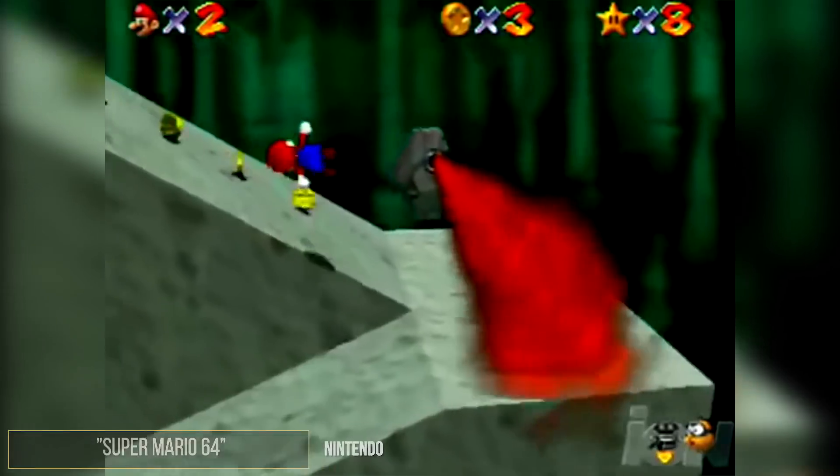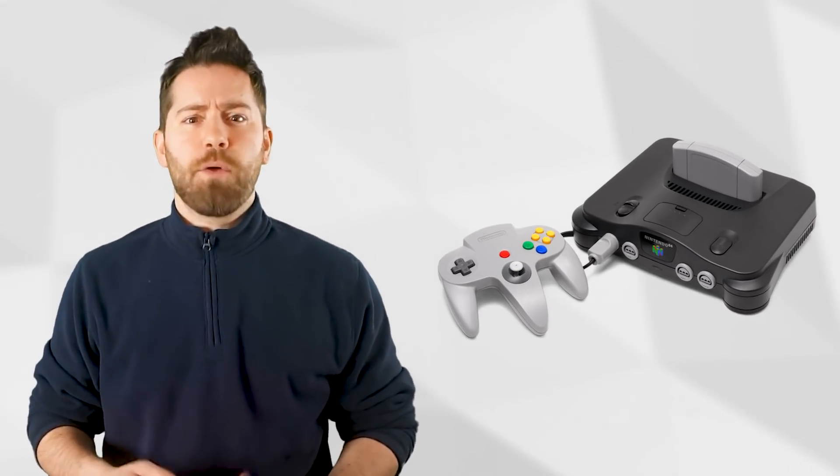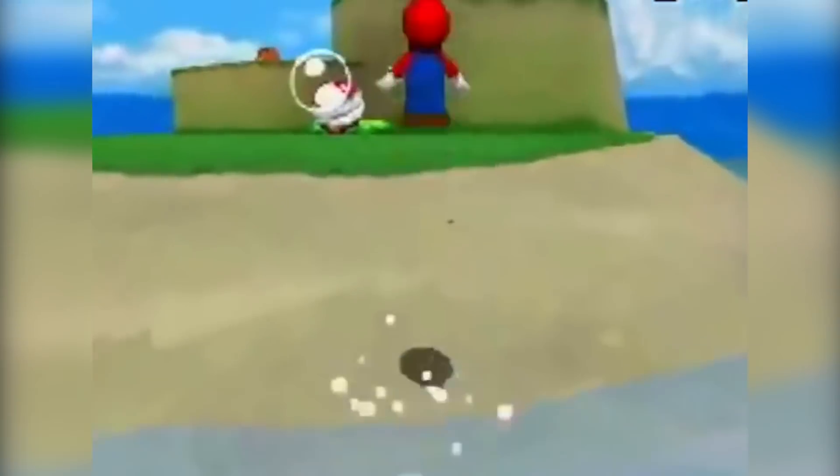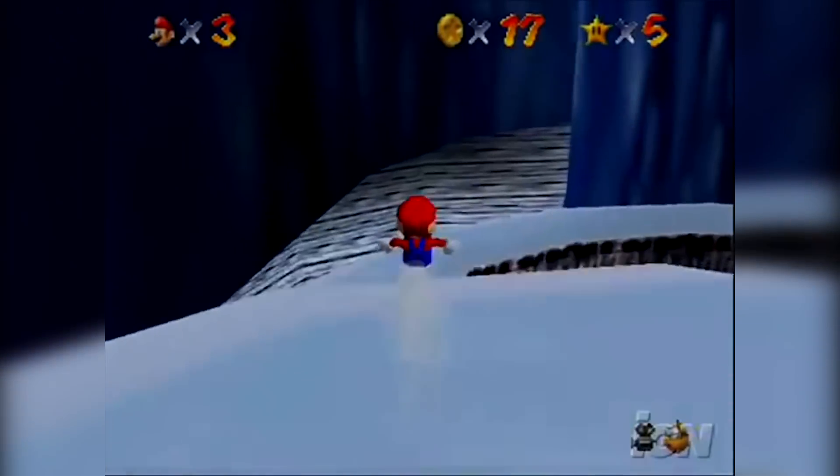Super Mario 64 is one of the greatest and most revolutionary games of all time. If you haven't played it, you need to download a mod or buy an N64 off Amazon or something. It came out in 1996 and we're still finding new secrets and easter eggs.